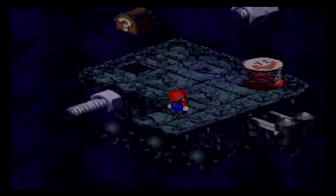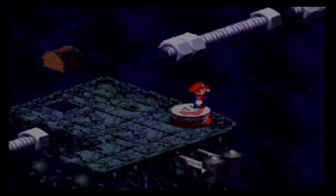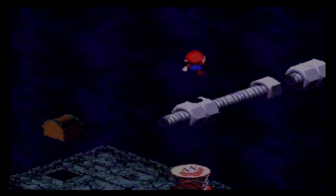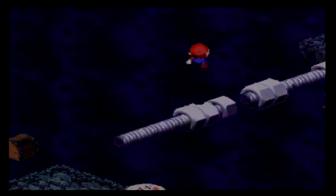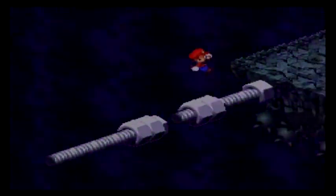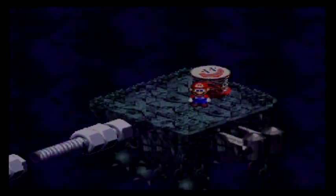What's this? An Ultra Hammer — even though the Lazy Shell is still better. It gives Mario his ultimate weapon. You can use it if you want to make the game a little more challenging, but I'm not doing that.